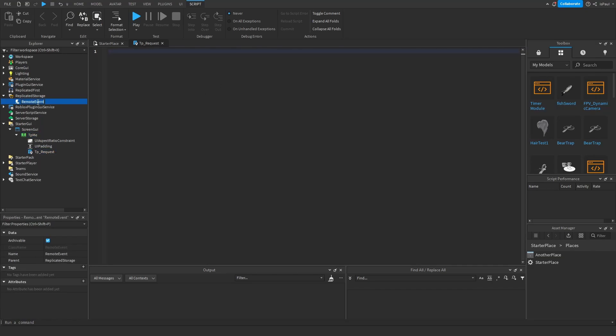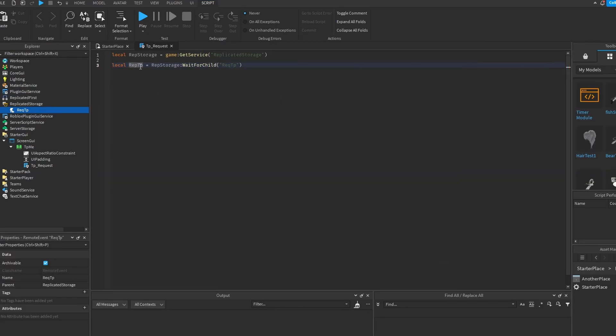Let's also add a remote event to ReplicatedStorage and name this one requestTp. Now I'm just going to quickly refer to everything — we get the remote event, then we get the button, which is just script.Parent. And let's make a local function sendTpSignal and connect it to the button.